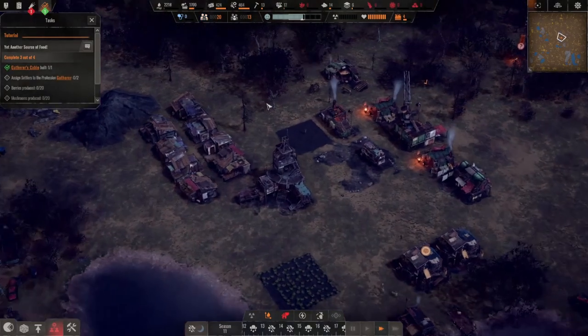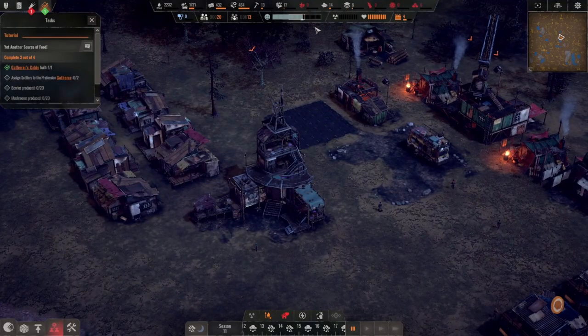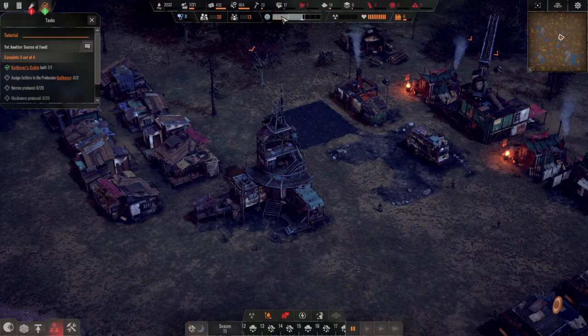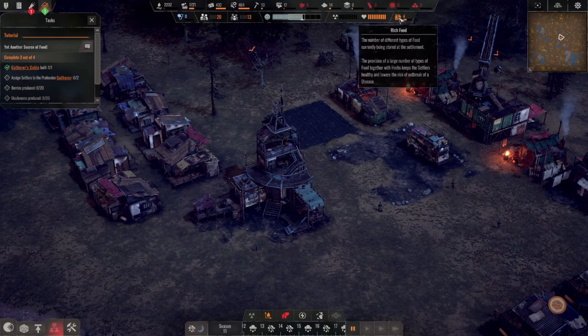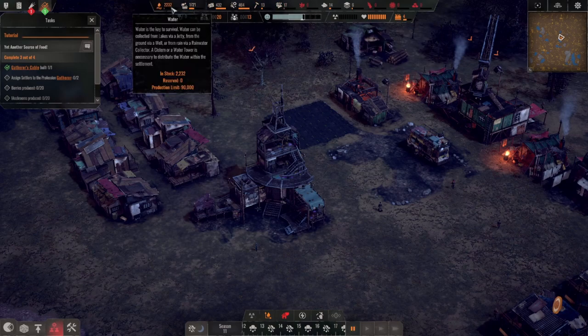Does everybody have a house? How do I tell if people are homeless or not? Average health, average radiation — they are even-tempered right now. We have four different types of food, which means we have rich food. We've got quite a bit of food and water stored up, some cloth, some metal.